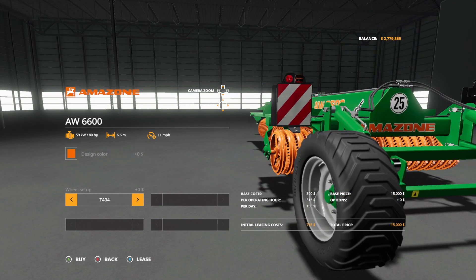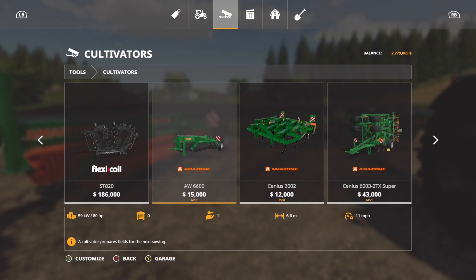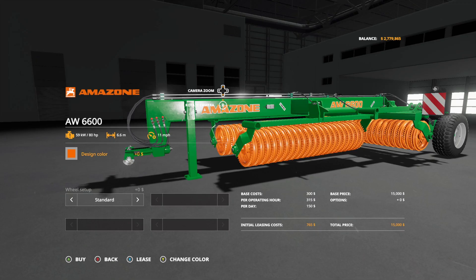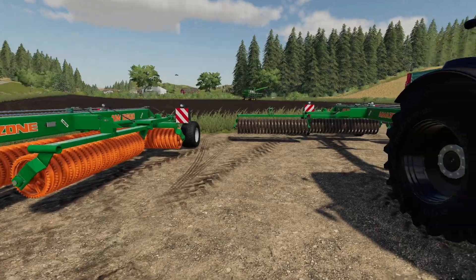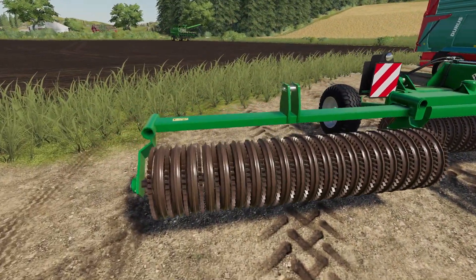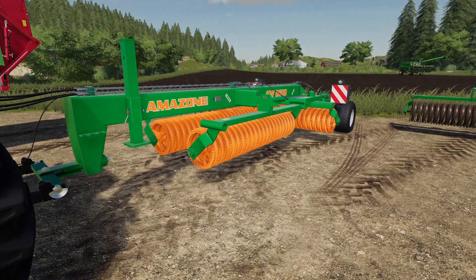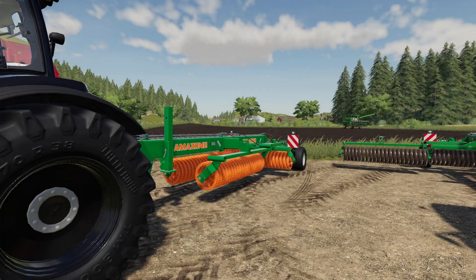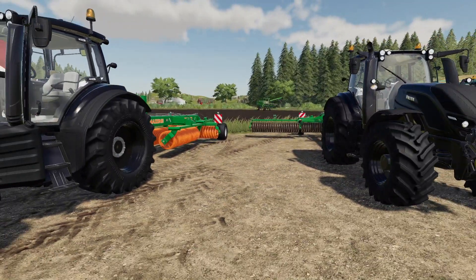We've also got it in weeders — jump in weeders, exact same setup. We could change the color and wheels exactly the way we could before, so they're all the same — they just do two different jobs. And when you get in game, you can see some rust on there and everything. That's really cool. It works exactly the way any other cultivator would — take it out, unfold it, drop it down, and it will work automatically. No need to turn it on. No PTO needed.